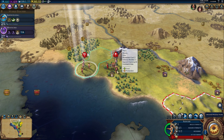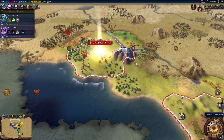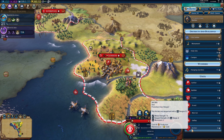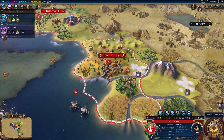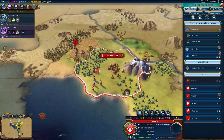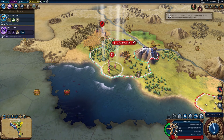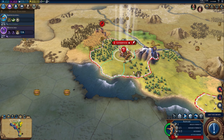The settlers can move to their new spot and found a city — Liverpool! I should have known it was Liverpool. Get building something awesome. I accidentally set London to build a warrior instead — doesn't matter though, it's another unit I can use.